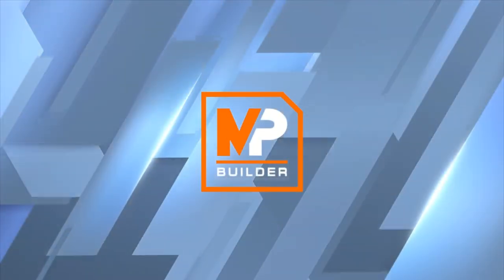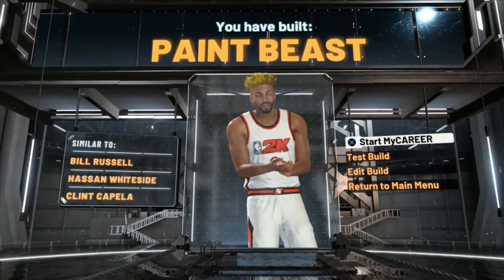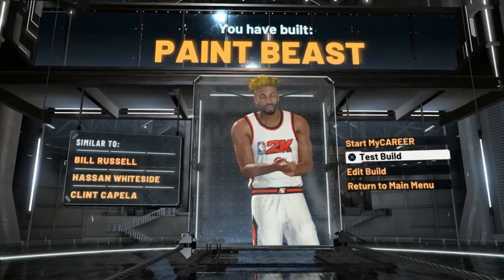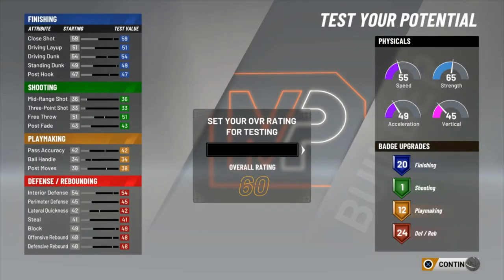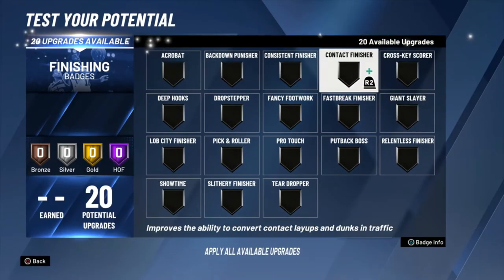For Takeover you've got two options — it's really up to you. You see it's Paint Beast, similar to the most winningest championship player in NBA history. You get a Bill Russell comparison with this build. You don't really get a Shaq comparison making this build, but you don't really need it because you have the play style, and that's what really matters.